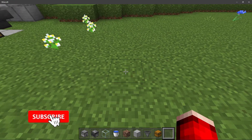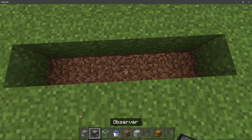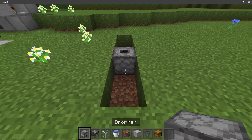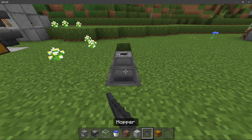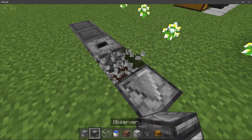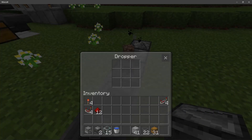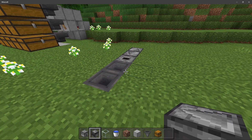To start things off, we are going to dig out a hole that is five blocks long, set down your dropper in the center of those five blocks, and then run two hoppers into that dropper. Place down two observers behind that dropper and then create a nice little observer clock. We can test this by throwing an item in here — if it comes out, then you've done it properly.